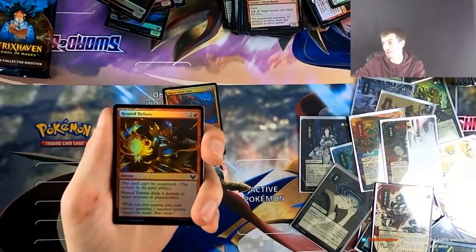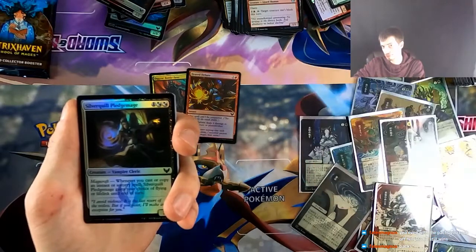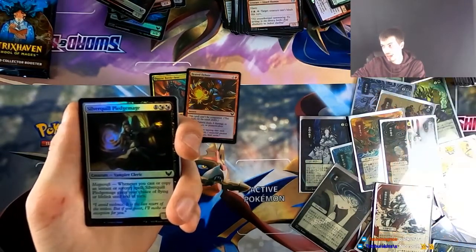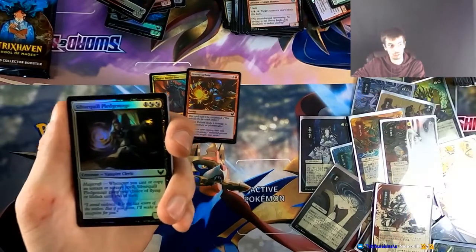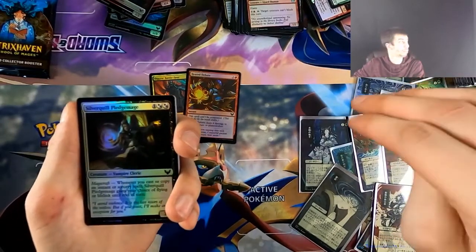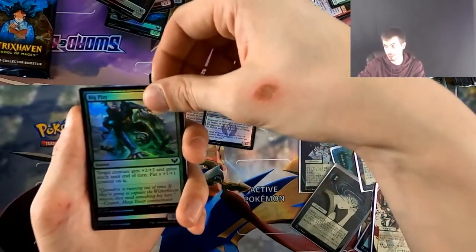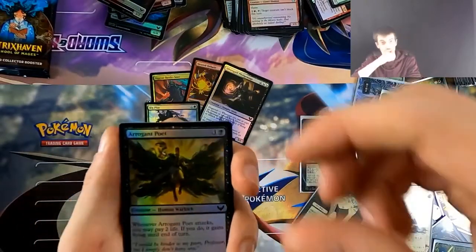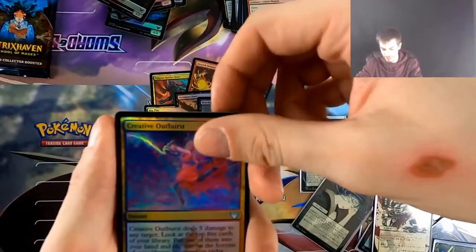Which story of me scamming people out of their pack wars do you want first? There was one time — I want to say 13 or 14 of us — we did Modern Masters 2 and I pulled a foil Emrakul, one of the big Eldrazi foils. It was the big ticket. I won the whole thing. I got like three Leylines of Sanctity — one was foil — a Dark Confidant, a Tarmogoyf. It was disgusting.